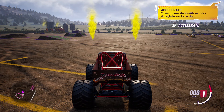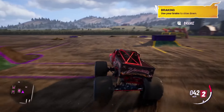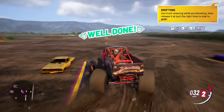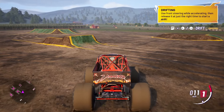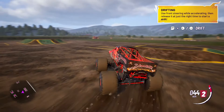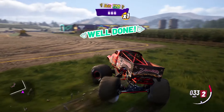Welcome to the Monster Jam Showdown training ground. We're just learning how to play right now. Use the brake to slow down — you'll need to manage your speed effectively. It's time to drift: use front steering while accelerating, then release it at just the right moment to perform a full speed drift. So as we're going full speed, I'm gonna turn — like this. There you go, it worked!